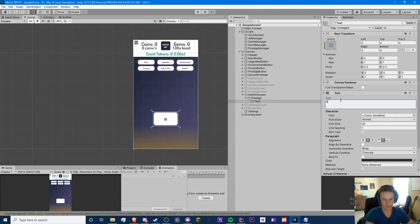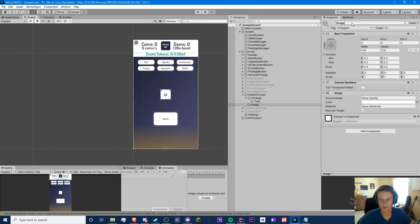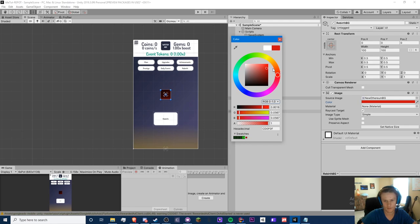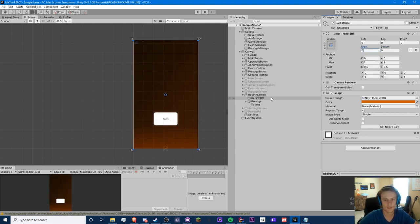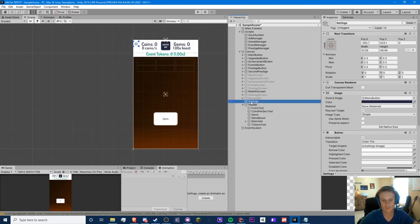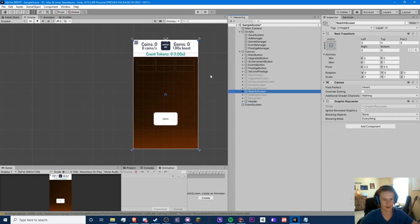We're going to make this legendary — do a rebirth background. I'm going to add an image called 'rebirth_bg.' It'll be our same image that we currently have but I'll change the tint. Let's make this full screen: zero, zero, zero, zero. We need to put it in front of the header so the settings icon always shows. The header should be in front, so we always see the header and we have a legendary background.